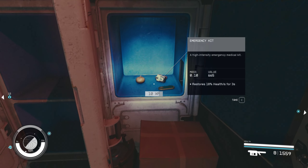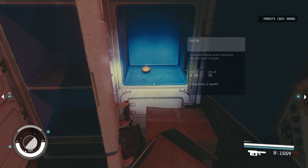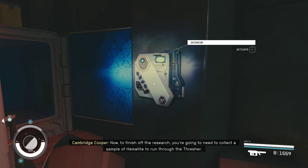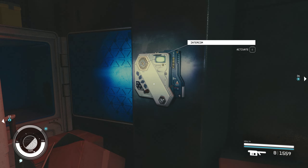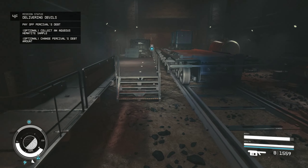I'm sorry how short this episode's going to be, but — emergency kit! That might be our first emergency kit. That's a new one. Took care of the spacers, huh? Good. Now, to finish off the research, you're going to need to collect a sample of hematite to run through the thresher. Grab a laser cutter and head back to the chamber where you came in. Once you've got a sample, thresher's the big machine in the next room.